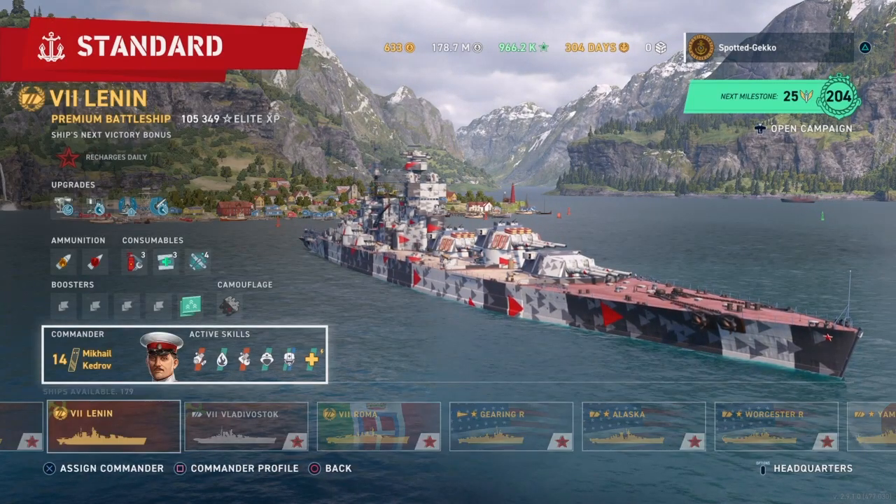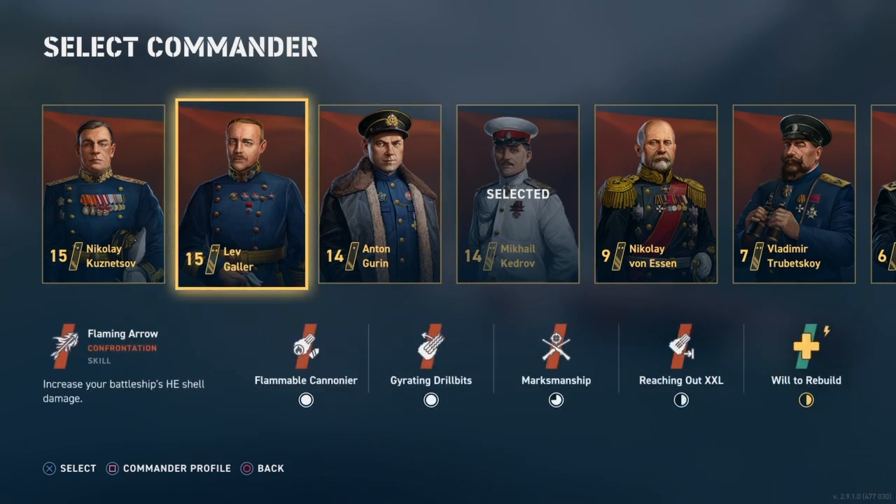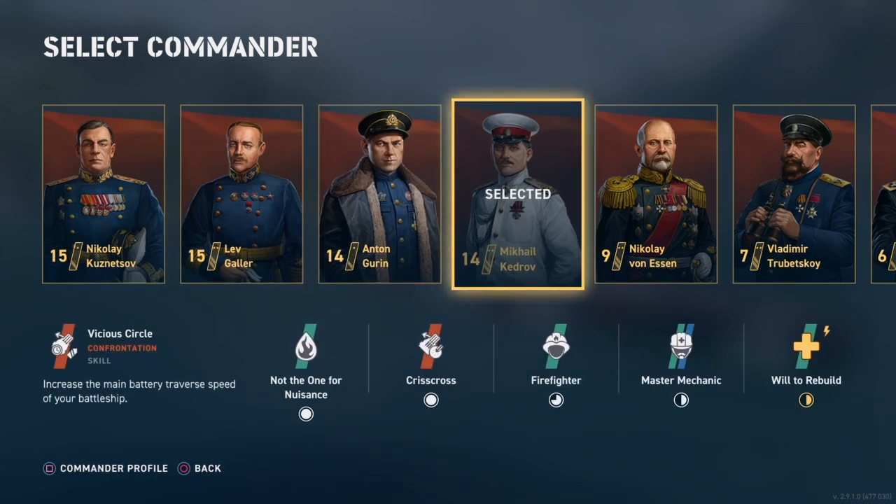Now let's look at the man of the hour — this is Mikhail Kedrov. He is one of my higher-level commanders. I do make use of Lev and I did a guide and gameplay with Lev. I personally prefer Lev on this ship — in my opinion Lev is the better battleship commander for the Lenin. However I wanted to do a Kedrov guide and gameplay, and Kedrov performs very, very well on the Lenin as well. I think maybe both are viable depending on your play style.